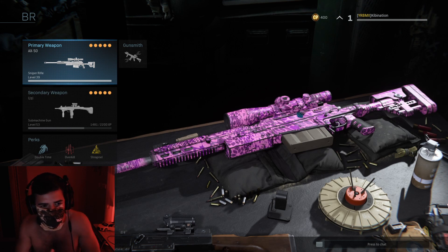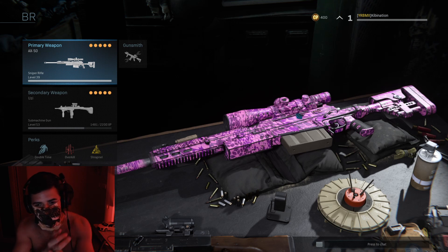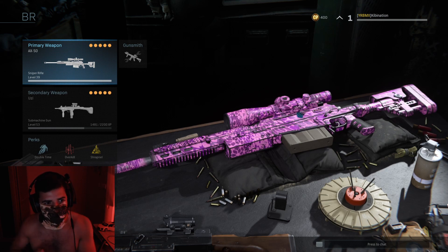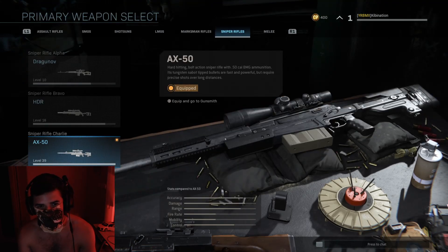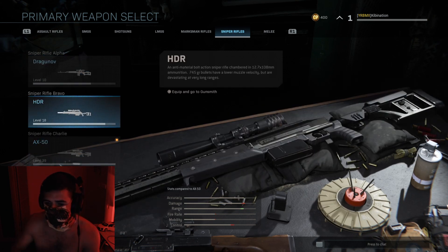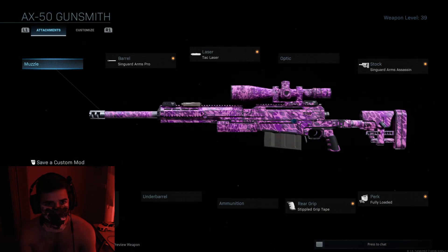Personally I like to snipe in this game — I think sniping is really crucial. I recommend a long-range weapon (a sniper) and a medium-range weapon. For the sniper I have the AX50. If you're not great with bolt-action, the Dragunov is a solid choice. If you plan to sit in a really high building and shoot at very long distances, choose the HDR — it has a bit more range than the AX50.